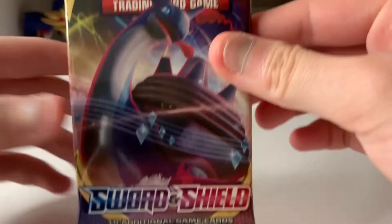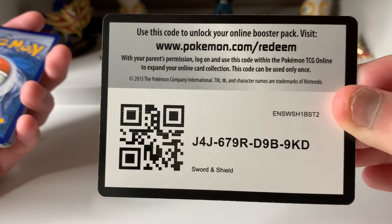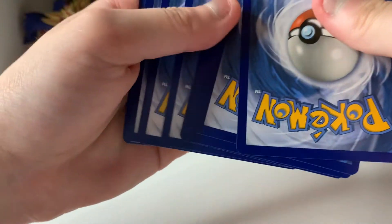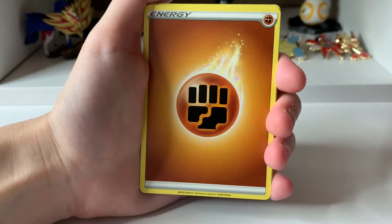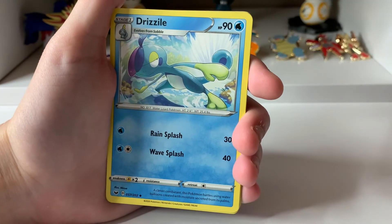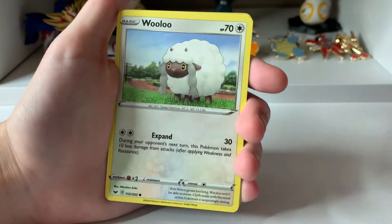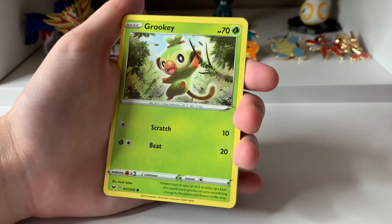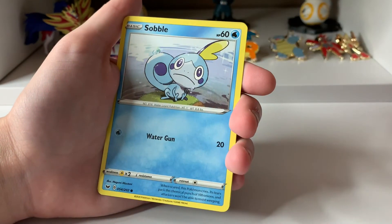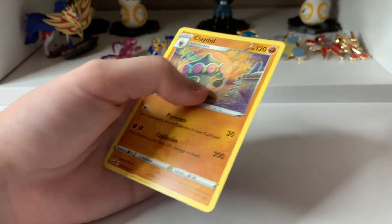The last pack that we will open is Lapras — the very last pack. Maybe we'll pull a V, who knows? Here's the code card. Four to the front. We have a Fighting Energy, Thwacky, Pokemon Catcher, Drizzile, Galarian Meowth, Sizzlipede, Wooloo, Grookey, Sobble. A Reverse Quillfish, and a Claydoll. We did not get any Vs this pool.